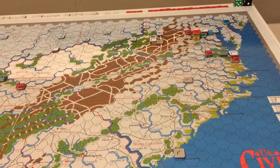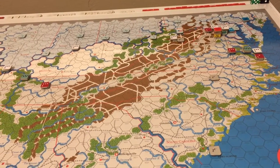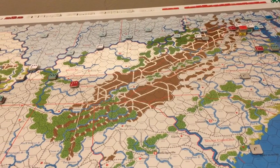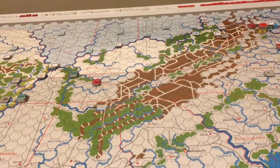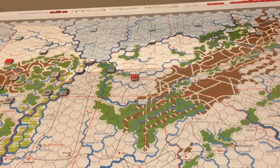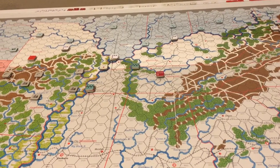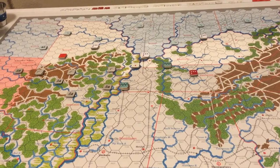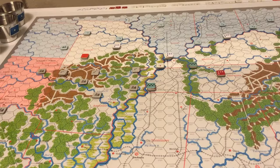We're about to begin the second turn of our 1861 scenario, and I will be incorporating an optional rule from the unofficial third edition of the rules. As you know, armies have a reaction radius comprising the hex they're in and the six surrounding hexes. The optional rule gives a limited radius of reaction to forces comprising only the hex that they occupy. I think this rule is reasonable because otherwise forces are sitting ducks in the path of an advancing army.